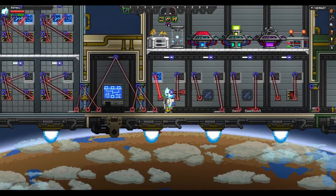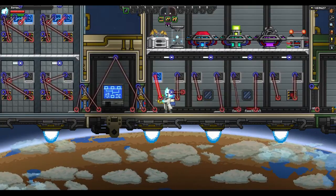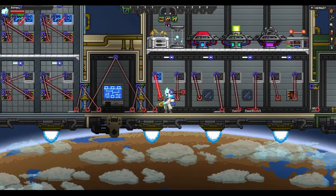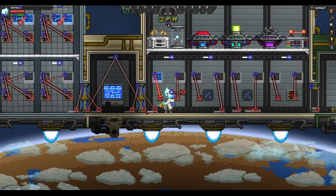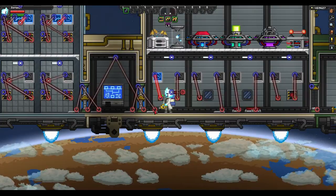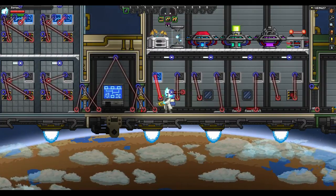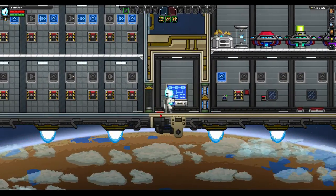Here we have pressure plates hooked up to a door, so whenever I step on it the door will open. I also have an output from the door hooked up to a light, so whenever the door is open the light will turn on. You don't have to connect devices only to each other directly — you can connect doors and hatches to other things as well.